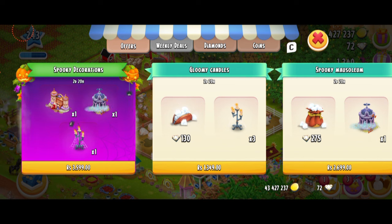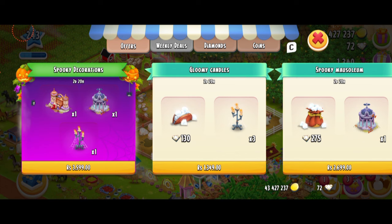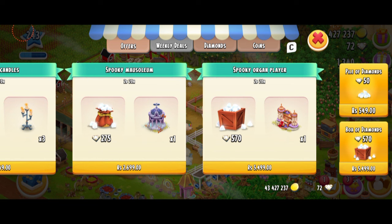There's so many ways you can already get a lot of free decorations in the game. We're having a collection over here, which basically comprises all three decos together. That's going to cost you less money, but it doesn't come with diamonds. So if you're just looking for Halloween decorations, this one is a great opportunity. But if you're looking for diamonds, you can actually get one of these individual decorations. We have the gloomy candles — you're getting three of them — coming with 130 diamonds. Spooky mausoleum with 275 diamonds. And the largest is the spooky organ player with 570 diamonds.